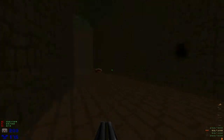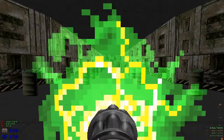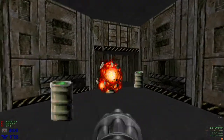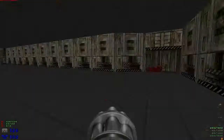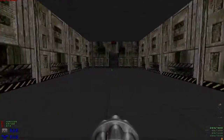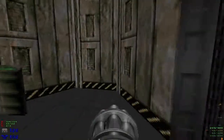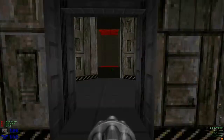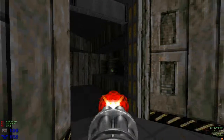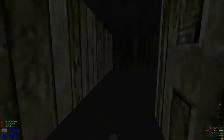Two last chaingunners in this next room, but quite a lot of barrels — got to go to the left teleporter here. You can run down here, but when you're in here it's still a bit vulnerable because the barrels are in front of you. And that's that level.